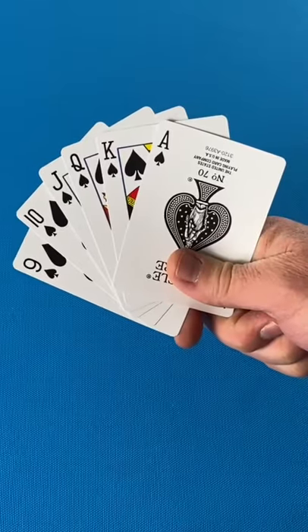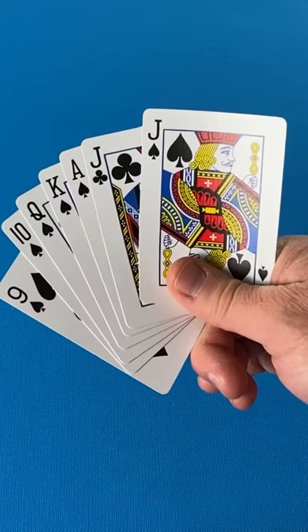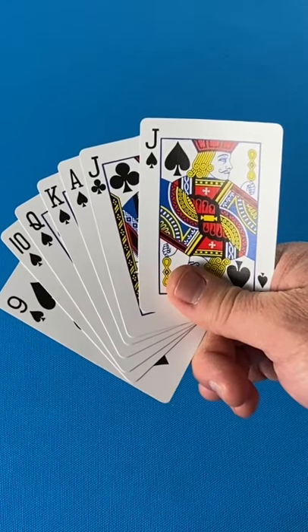This is Euchre in a Minute. Euchre uses a 24-card deck, ranks 9 through Ace. The trump-suited jack and the same-colored jack rise to the top for the trump suit.